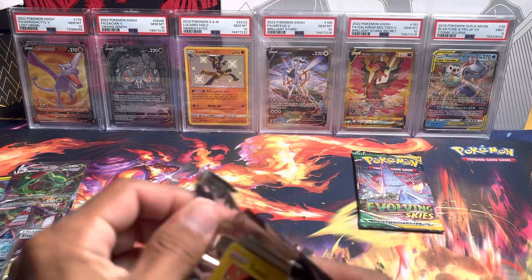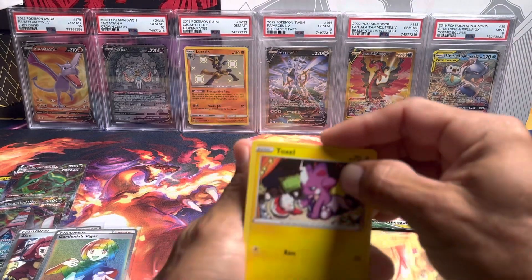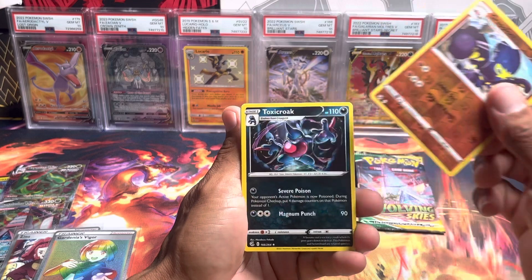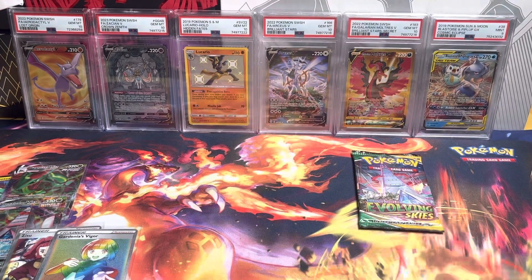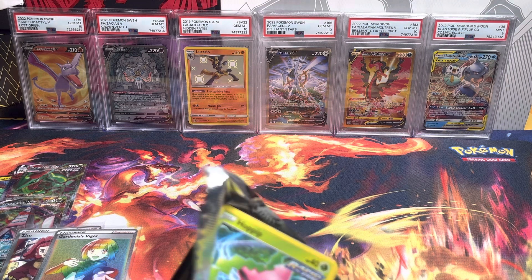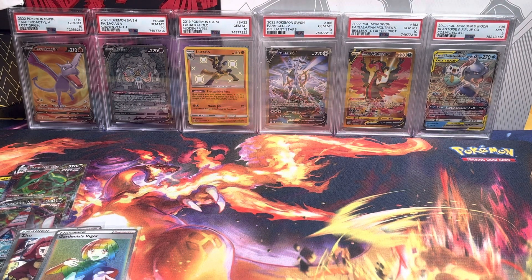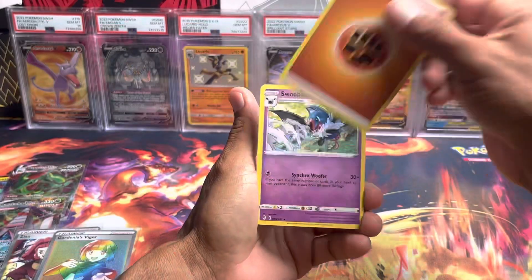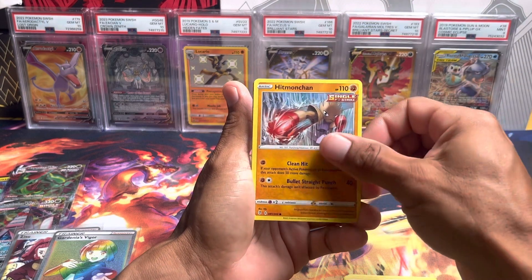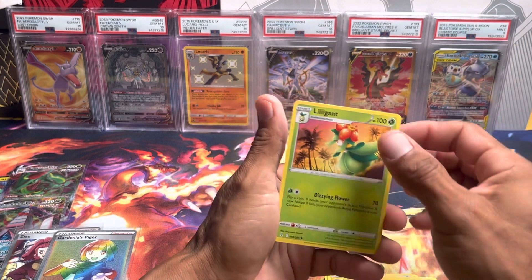Fusion Strike done — finally going into the Evolving Skies pack. We got a Toxel, Milcery, Vulpix, Plusle, Sinistea, Greedent, Toxicroak. Now our last pack of the video — Evolving Skies. We still need some alt arts from Evolving Skies to complete our set. Cards: fighting energy, Swoobat, Diglett, Gloves, Stormy Mountains, Hoppip, Hitmonchan, Fletchling, Tentacool, Pikachu, Ribombee, and a Lilligant — not holo.